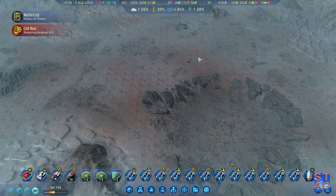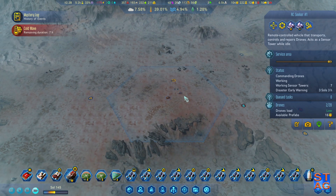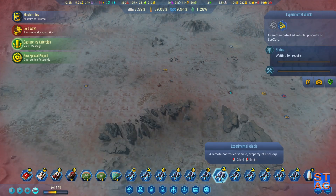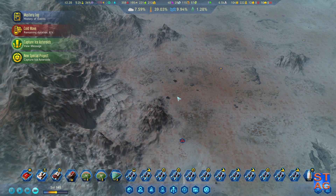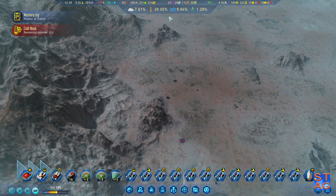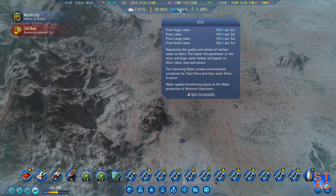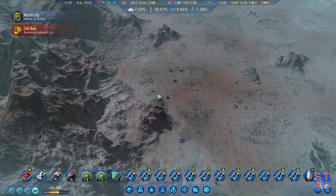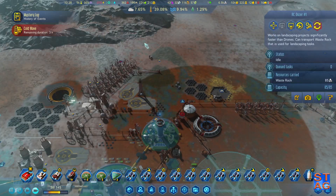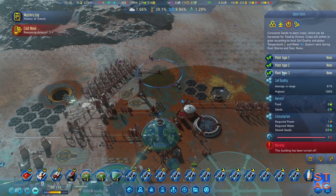We're going to get a Marsquake from this, I know that. And let's bring you down here. So we got a Marsquake — and it almost put us to 10% water, which is perfect, because the lakes are frozen. I'm going to bring you down here and perch you up near the base — we'll find a purpose for you soon.